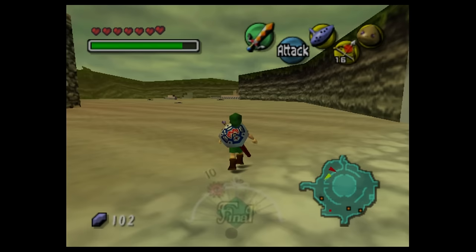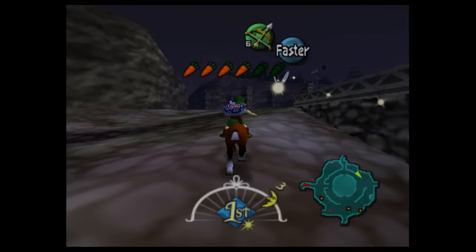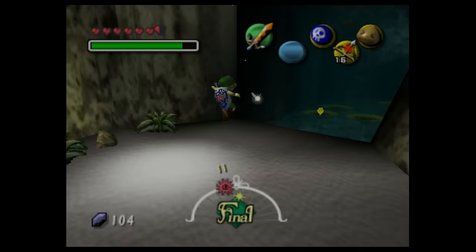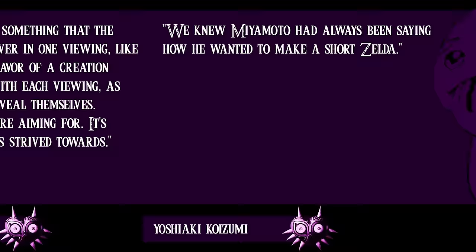What varies greatly is the appearance of each area. Just beyond the drop-off to the north, players find a snowy plain with large mushroom-shaped rocks. To the west, beachy sand. To the south, the greenery of a swamp with trees and tall grass. To the east, the dead stone of Ikana. Termina Field is much more compact than Hyrule Field and packs in far more to do. Miyamoto said, "It's useless to make something that the audience just skims over. The full flavor of a creation gradually emerges with each viewing, as all the subtleties reveal themselves. That's what we're aiming for."